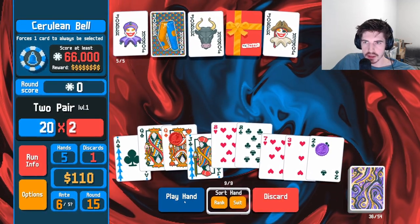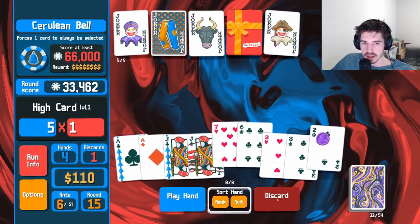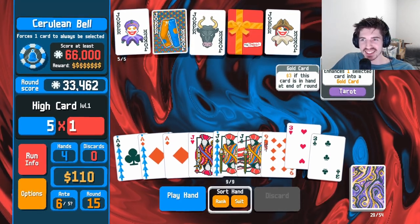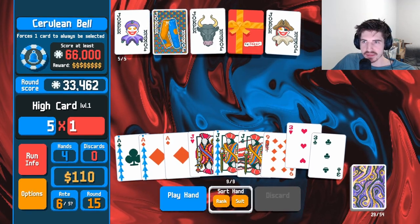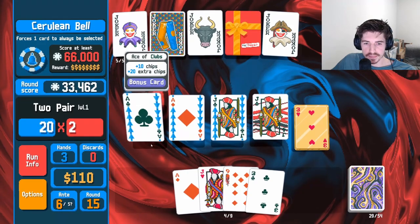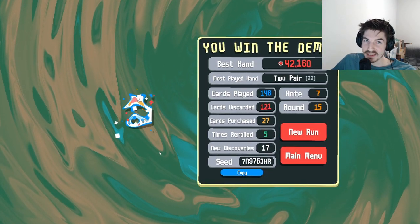Okay, so now we'll do this guy. 33,000 — huge. Let's discard here. Wheel of fortune me — never. Oh, that's hard actually. What the heck? You can't really play these targeted tarot cards too easy, huh? Okay, let's run it like this — I think this makes a lot of sense. 42k — that's pretty good.